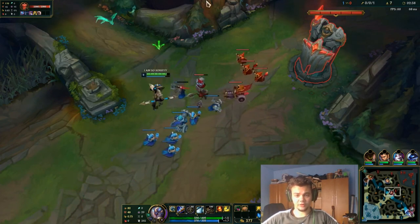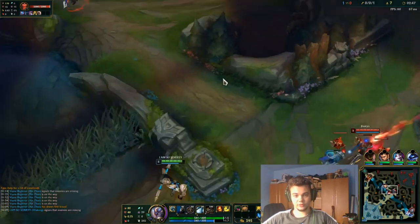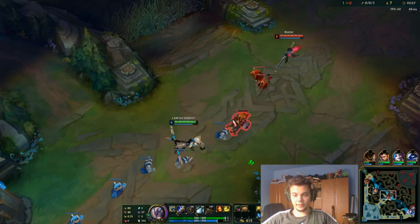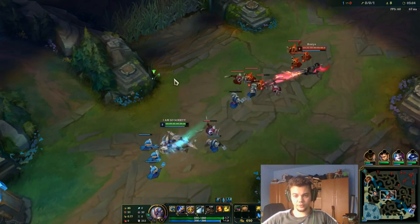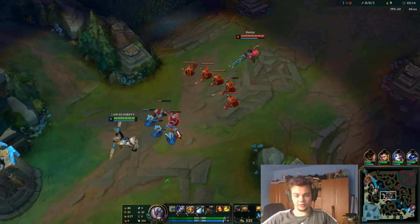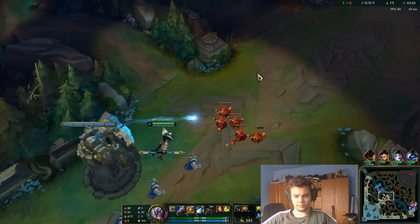On top lane, besides the fact that you have to be careful when you use Ignite, you have to understand when and how to fight. Because if you engage and you don't win the trade with Ignite, then the opponent most likely will have Teleport and they are going to win after that. Or if you get ganked — if you die to a gank on top lane, it's mainly your fault because you didn't play safe enough with Ignite.